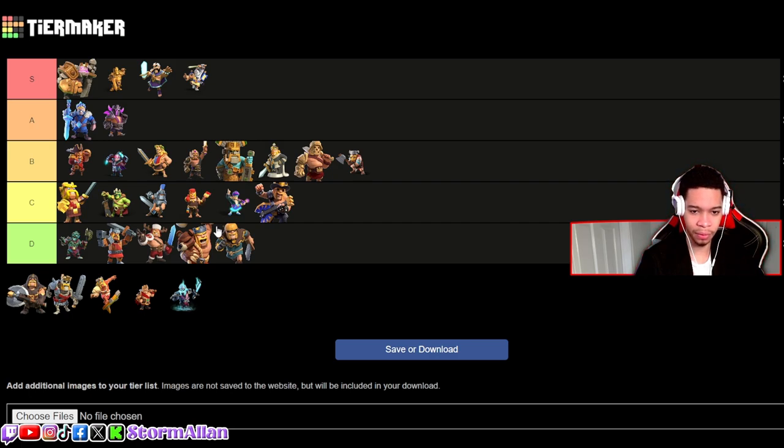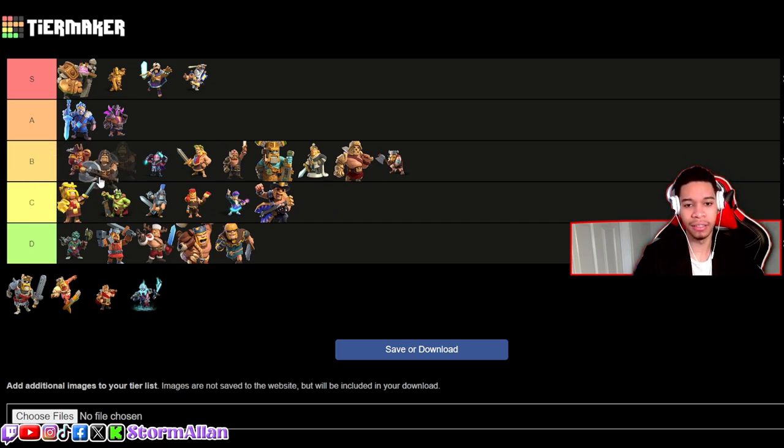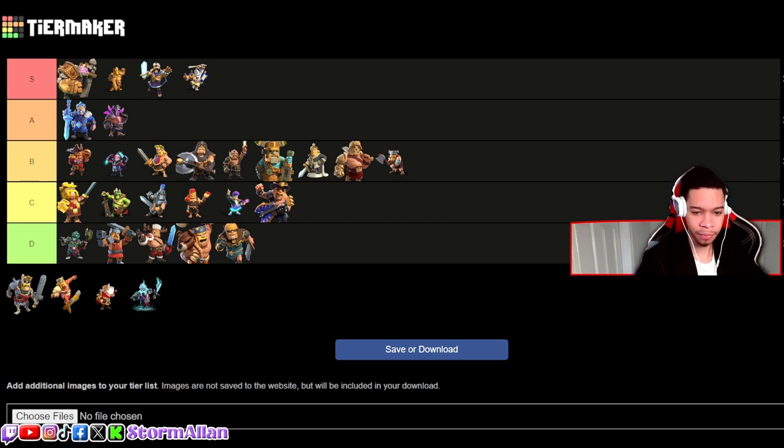We've got the Shadow King — I wish his stuff was all black. It does pay homage to the Executioner, so I think it's better than B. I think it's high C tier, and I'm gonna put it right behind the Clash Fest King.